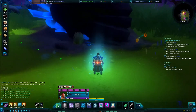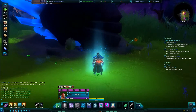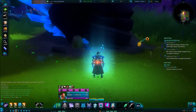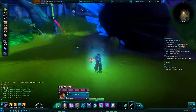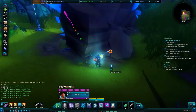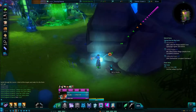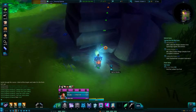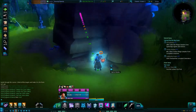Hi guys, this is Warzlogguides here. I'm here today to quickly show you a guide on how to do the challenge of Spiky Shored Cavern. It's a housing plug you can get at level 15 for your housing. It's a basic little challenge and you can get some nice things — you can get a tree, a plushie, or some renown. But anyway, this is a basic tutorial on how to do it.